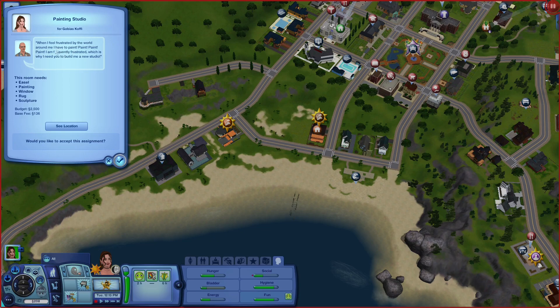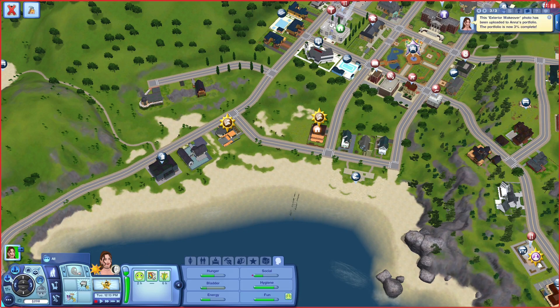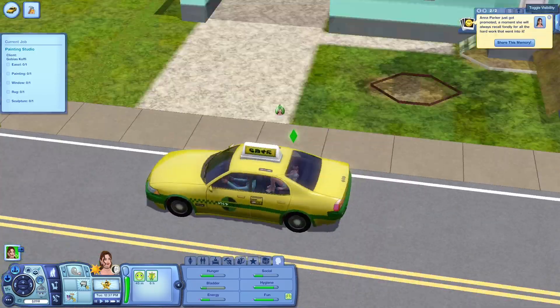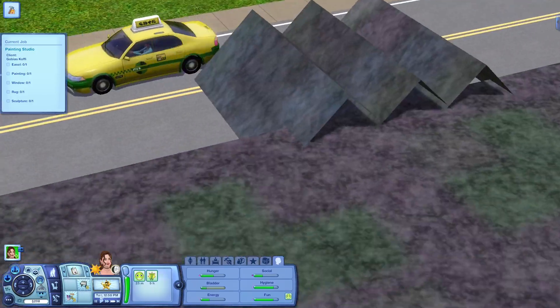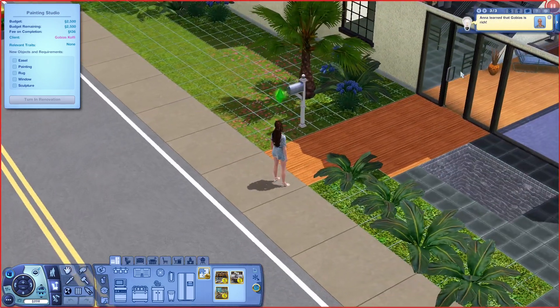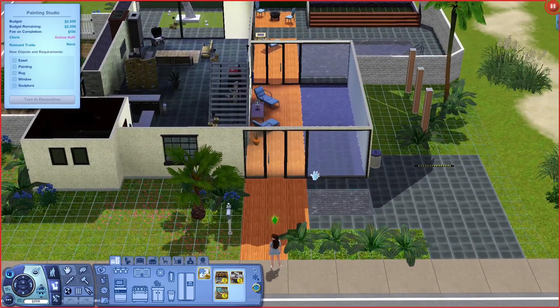'When I'm feeling frustrated by the world around me I have to paint paint paint — I'm frequently frustrated, which is why I need you to build me a new studio.' This room needs an easel, a painting, a window, a rug, and a sculpture. Budget: 2,500. Let us begin. And everyone in this game is apparently rich — I don't get it.